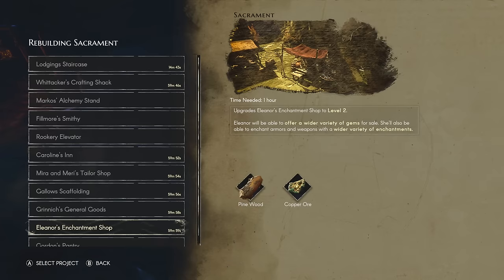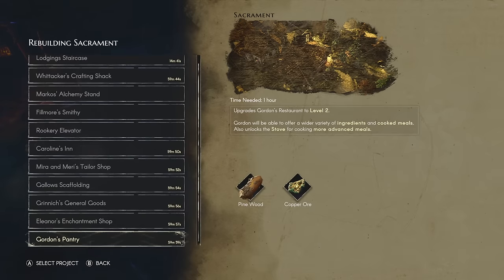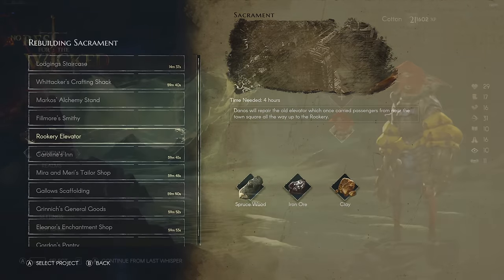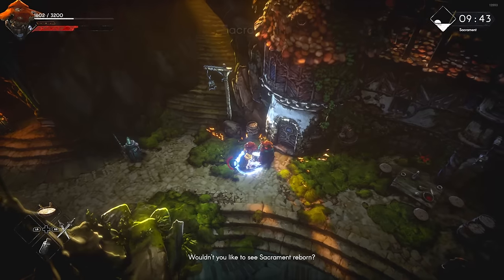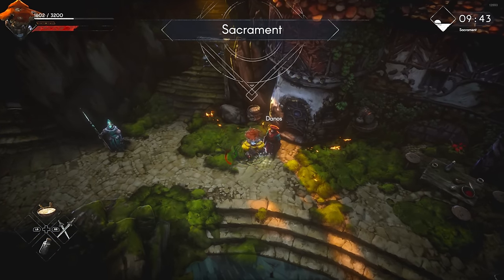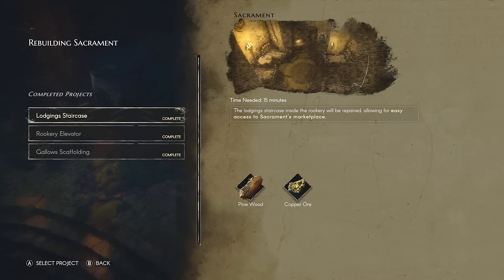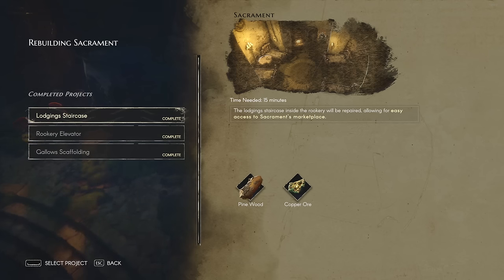Level one is just the base version of a vendor. Level two takes some more basic materials and one hour of time passing to upgrade. Level three takes some further area materials and four hours of time passing. Neat trick here — and the only reason I've actually managed to see all the max level crafting stuff this early — the time passing functions based on your device's clock. So start the timer, close your game, turn off the automatic time settings on your PC, move your clock ahead four hours, launch the game, and then bam, they're done.